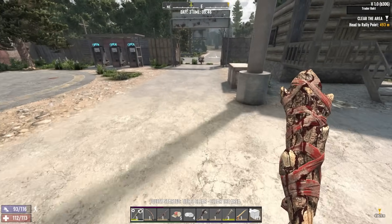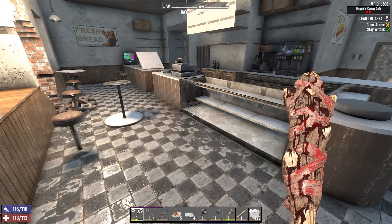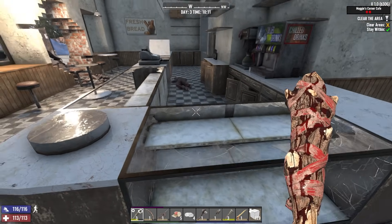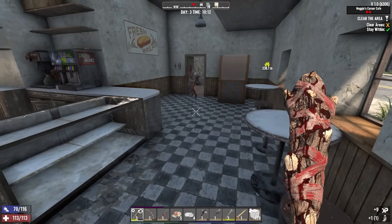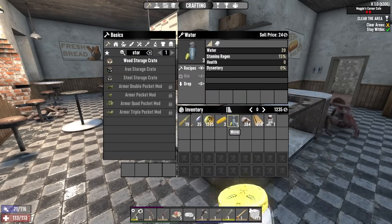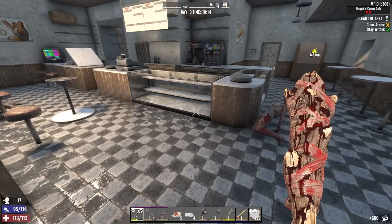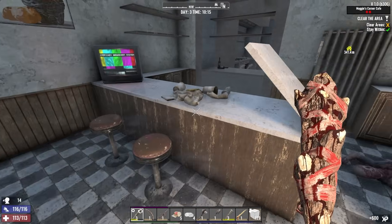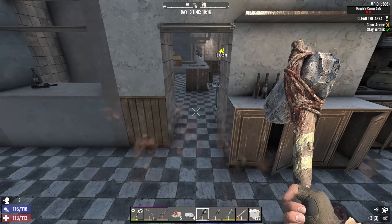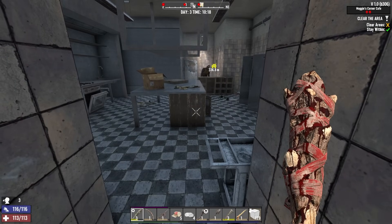Two points of Pummel Pete, man — how many times do I have to say it. Let's bang out this quest. Here we are at Maggie's Corner Cafe, and it's time to kick some butt. You're not real, man. Why don't we have a drink really quick so our stamina will be at max regeneration? How dare you. Some more cloth.